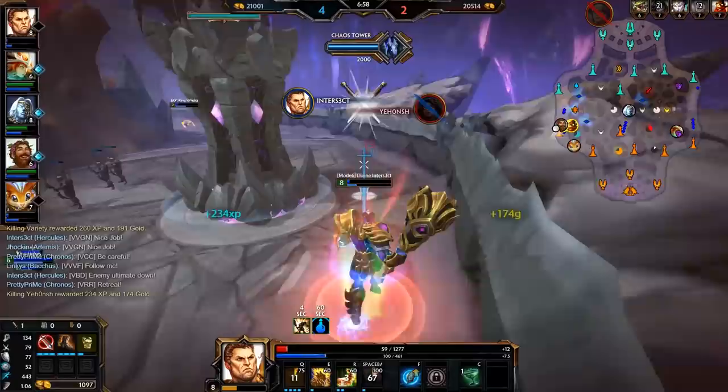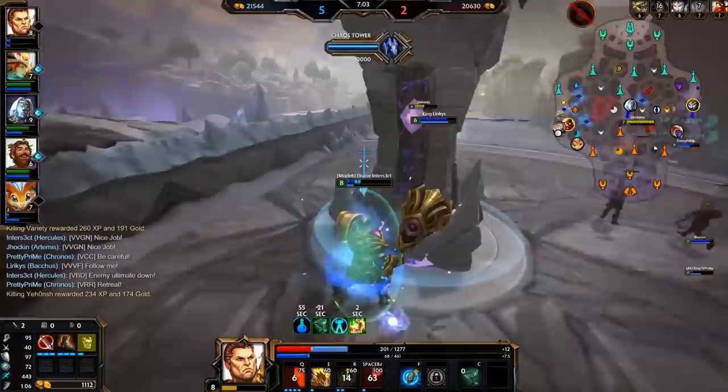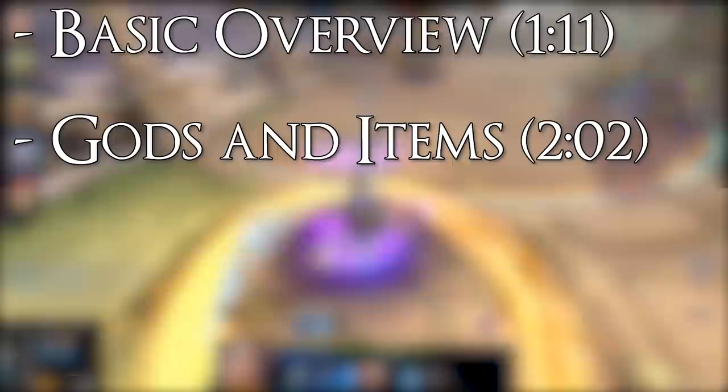As always, timestamps will be on screen and in a pinned comment for those who want to skip to a specific section. If you're already well versed in conquest, I would suggest skipping the first section since it is kind of basic. So we start off with a basic overview of the role, what skills you need to be a successful solo laner, and what your role is in the team.